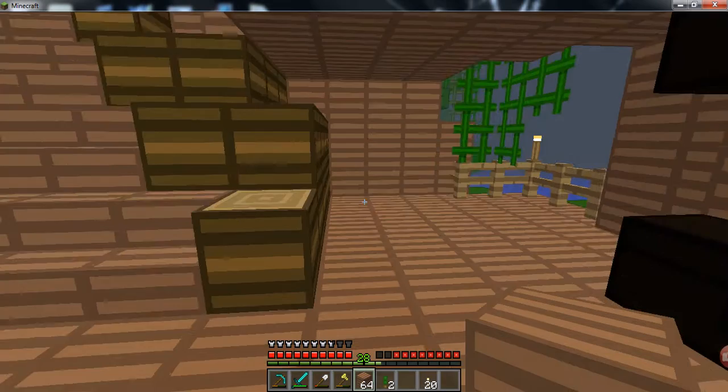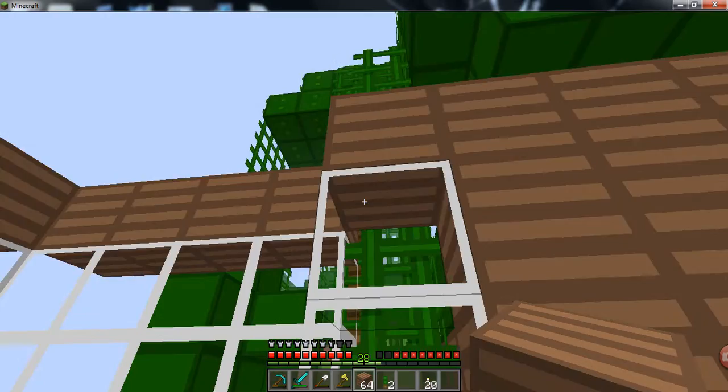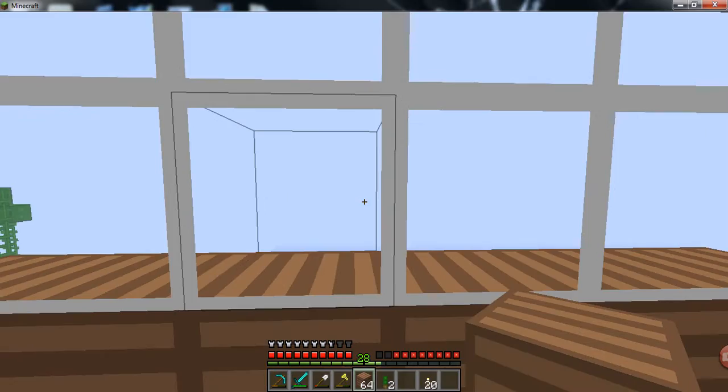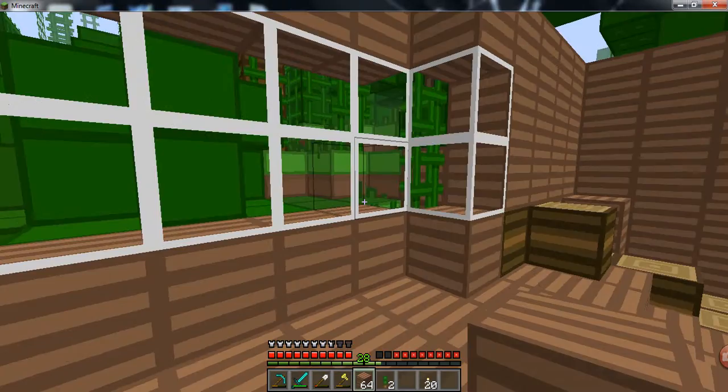Just have the meth lab with maybe a floor that opens on the press of a button or something. I don't think I want a lever — maybe placing a redstone torch, I don't know. I'm liking my bedroom so far. The fact that it doesn't have a roof doesn't feel right, so I'm gonna do the roof now.